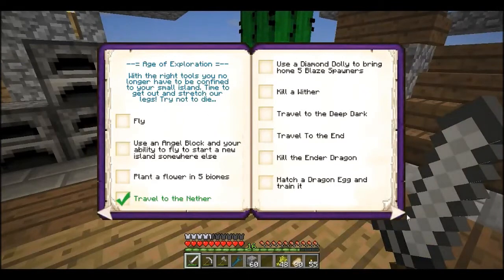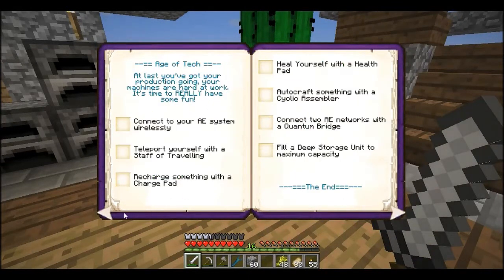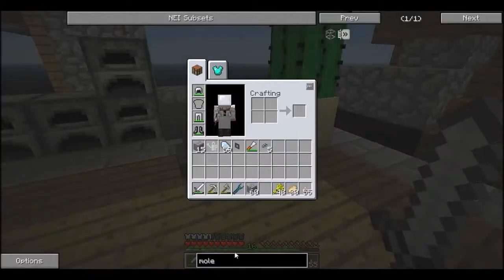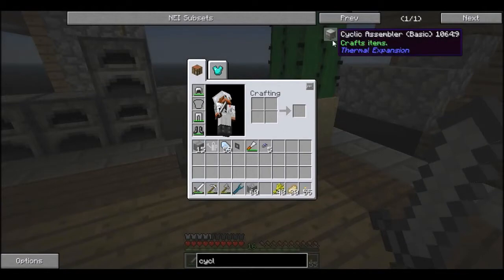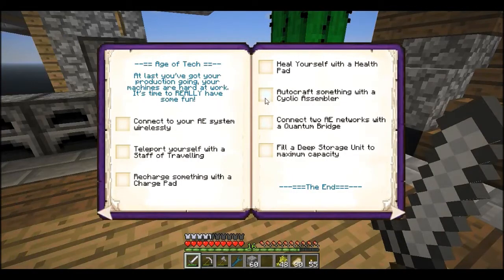So let's have a look at our book. Back to the machine age - we still haven't done anything new actually. Cyclic assembler from thermal expansion - ok, I'm going to just say we've done autocrafting another way, so we're going to be quite happy with that.